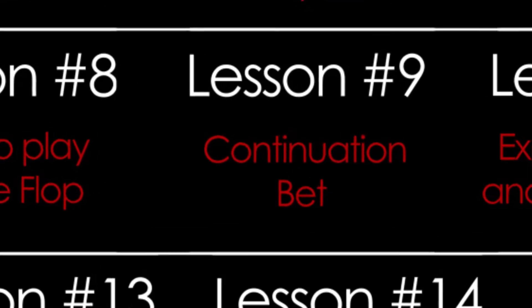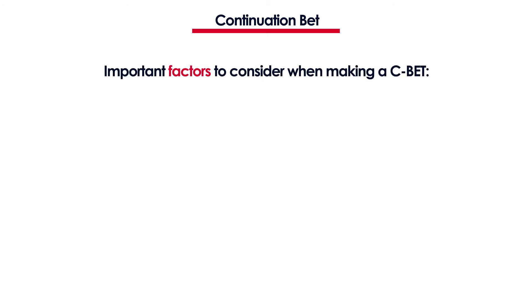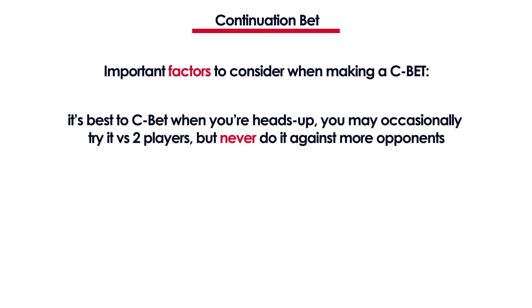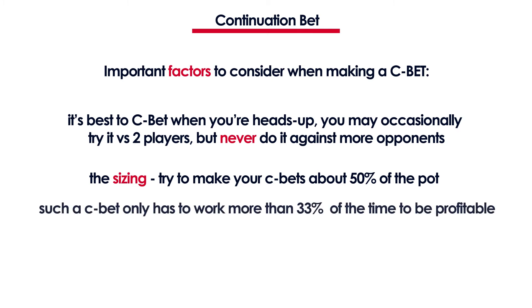In lesson number 9 you will learn about continuation bets. You will learn why they're a great tool and why you should use them in your game. It's best to c-bet heads up when you're only up against one opponent. You might try to make a continuation bet against two opponents occasionally, but try not to. And if there are three or more players, don't even think about it. If you make your c-bet 50% of the pot you only have to win one out of three times to break even.